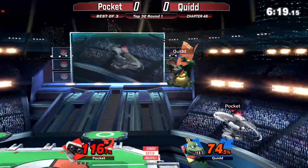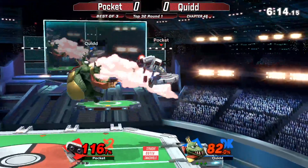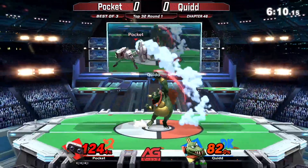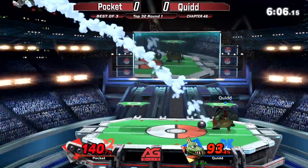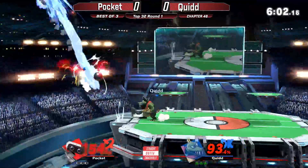Delaying his up-B recovery — smart play — trying to go for the nair side-B to take him out, using that side-B again for a second time, trying to go for that down air which goes through the stage and would kill him with the head. And Quid is just not afraid at all of Pocket, even though Pocket just won a pretty big tournament.